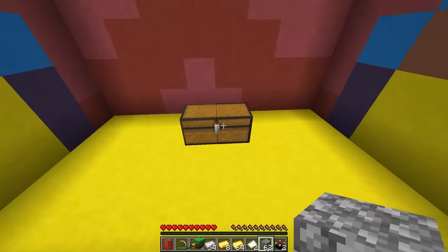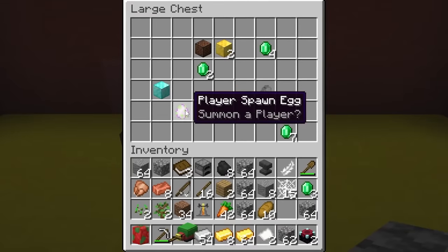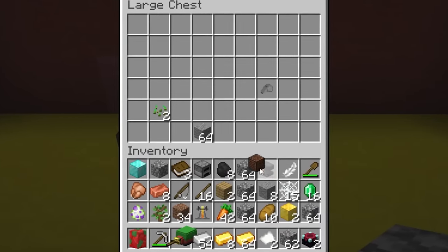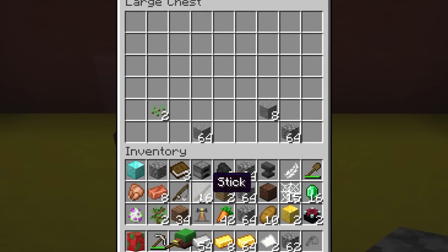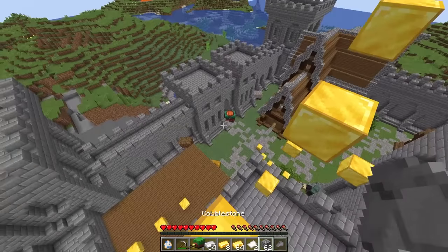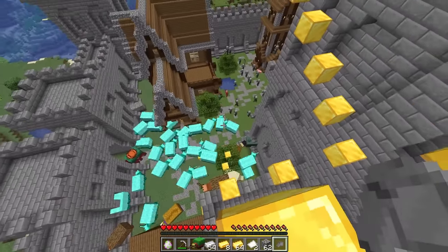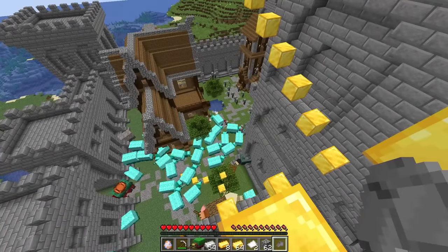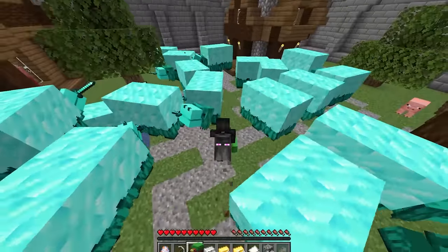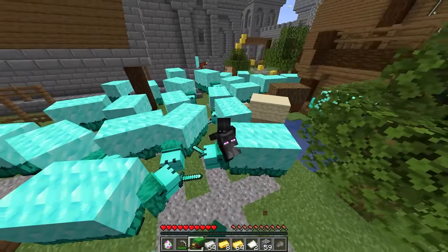I'm gonna guess we gotta climb to the top of that sniffer head. You guys stay down here and defend the area - thank you for the castle, king sniffer! Now this should be the prize. Wait, what is this - a player spawn egg? This is for the human sniffer! And there are diamond blocks, emeralds, gold blocks, a note block, and a royal whistle. We can straight up spawn a human now! What does the royal whistle do? Protect the castle! Royal whistle gone - battle it out! Defend the castle!